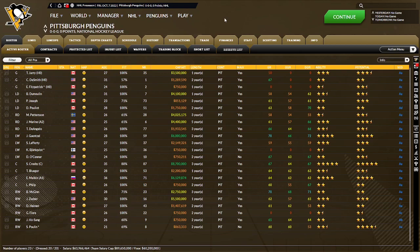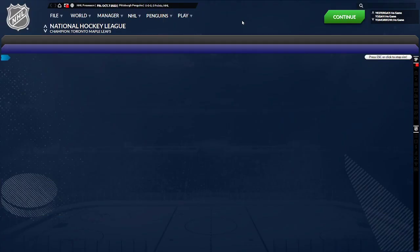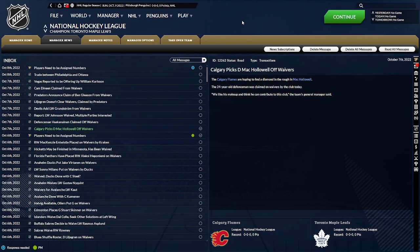I found it difficult to diagnose problems when you do play a game — it's hard to see exactly what your team is doing incorrectly. You can get a game rating from your players, but it's hard to say, okay, Sidney Crosby's being too aggressive, I need to put a playmaker on his line with him. And it's hard to tell if a three-star winger on your first line is enough, or if you need to go out and get a player.